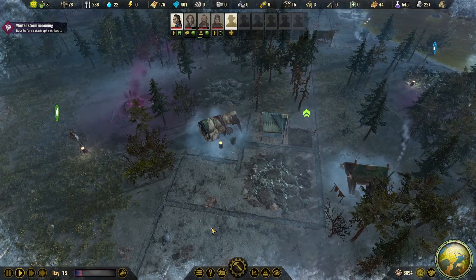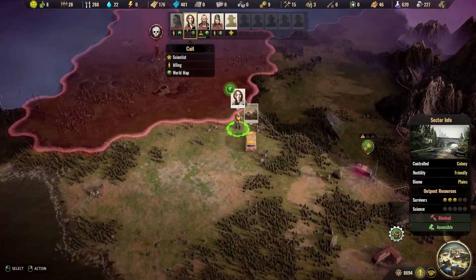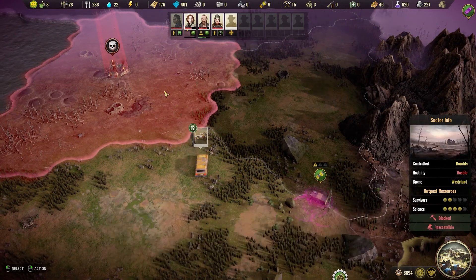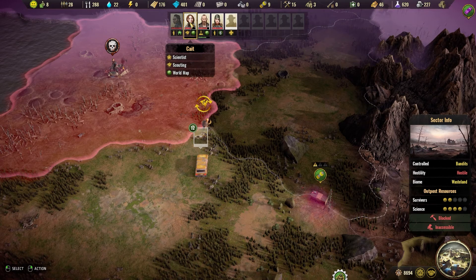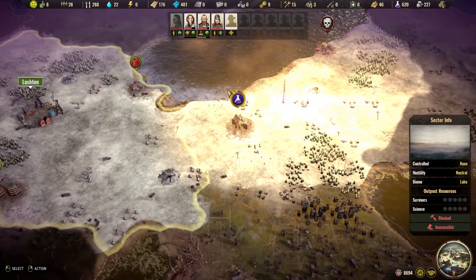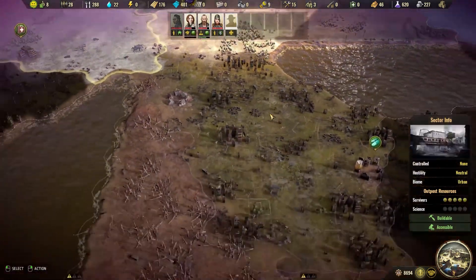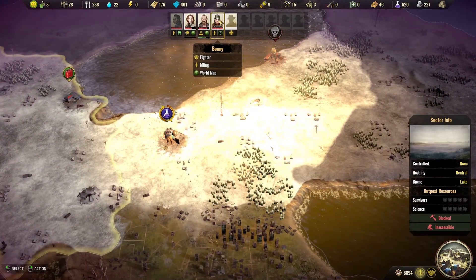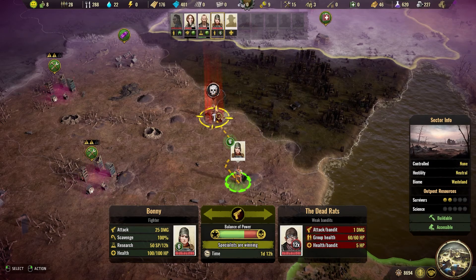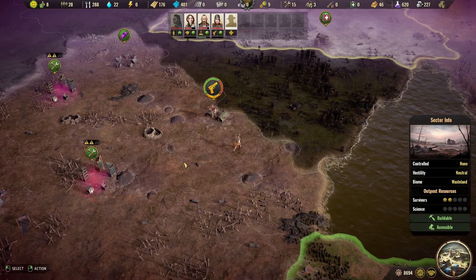Let's head out to the world map and see how our specialists are doing. We can't attack that, but we have two fighters — we'll send them out and do some proper fighting. It's all lit up. Fighter does 25 damage, 1 times 12. Let's fight this guy.